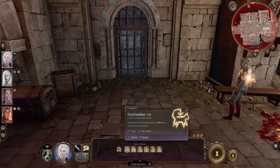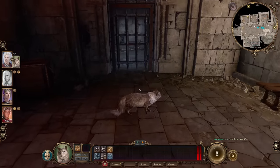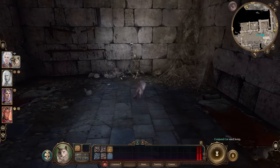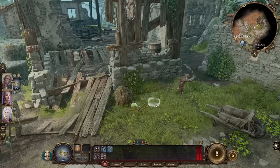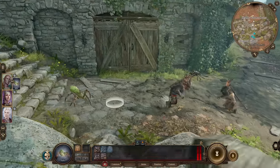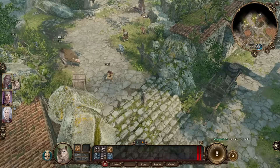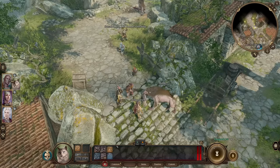Coming in at number three, we have Find Familiar. Cats can jump through bars and go through small places, so you can get your familiar to reach places you might not be able to otherwise. If you're a druid, you can shapeshift into a cat and then turn back into a human once you're past that obstacle. If you summon a spider familiar, you can use it to scare goblins and trolls, which are both terrified of them, serving as a distraction or an edge in combat. The cat familiar is also great for distracting enemies to get them out of position — you can meow and gather them up, similar to minor illusion, if you want to set up an AoE.